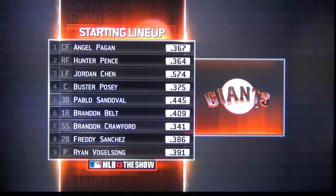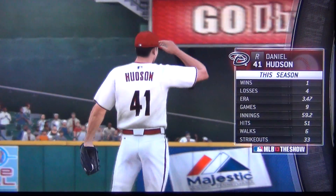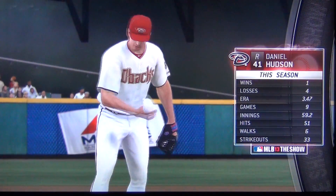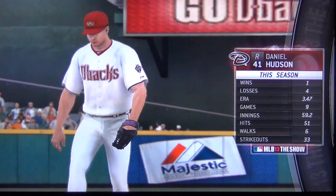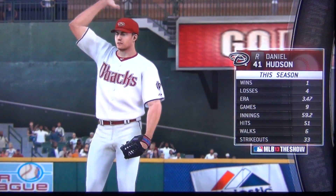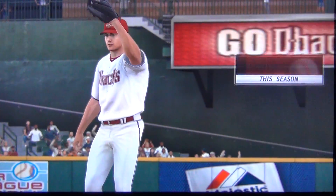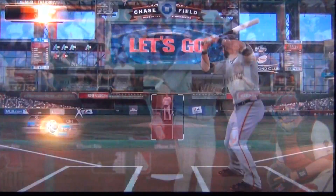As manager Bruce Bochy sets his guys up, Daniel Hudson will be on the mound to face them. He's a guy that's got pretty good command of his pitches, but he's got to make sure he doesn't fall in love with the fastball. Since batting comes first, that's what I'll be teaching you first.